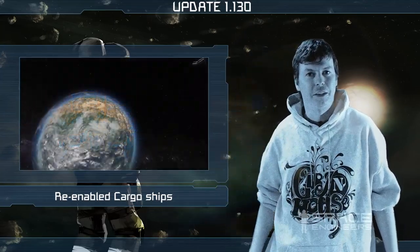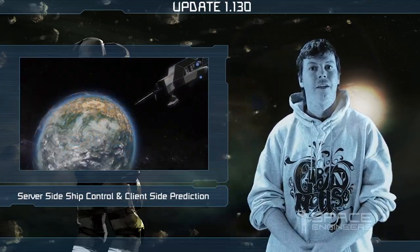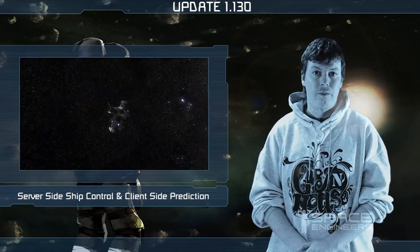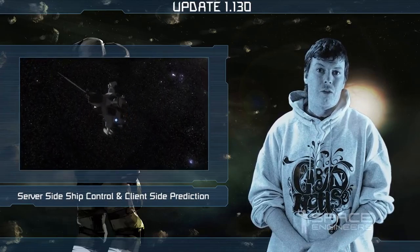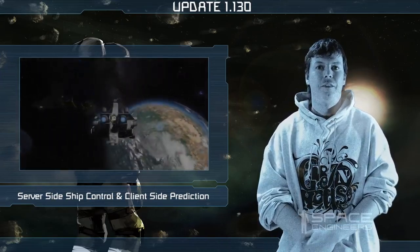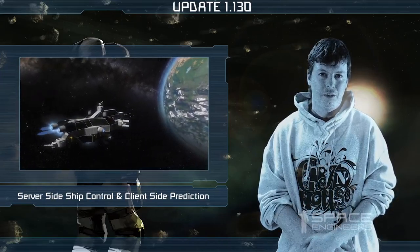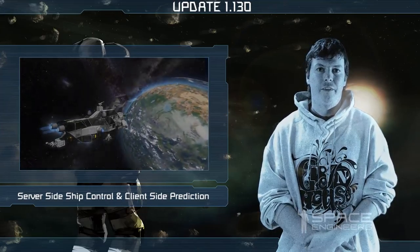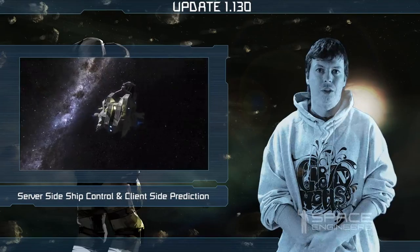Hi, it's me Dusan again. Last week we implemented handling of the character on the server. This week we are doing the same thing for ships. Before, when you were controlling a ship on the client, your position and velocity was sent to the server and the server applied this position and velocity.